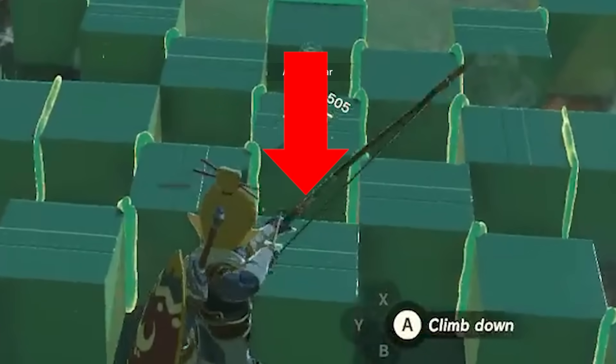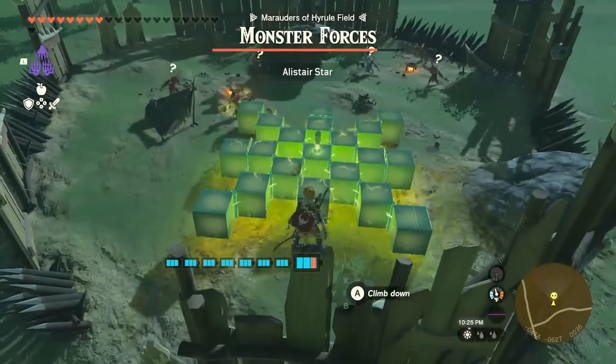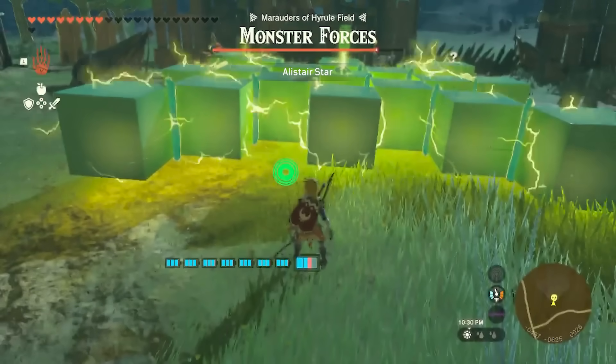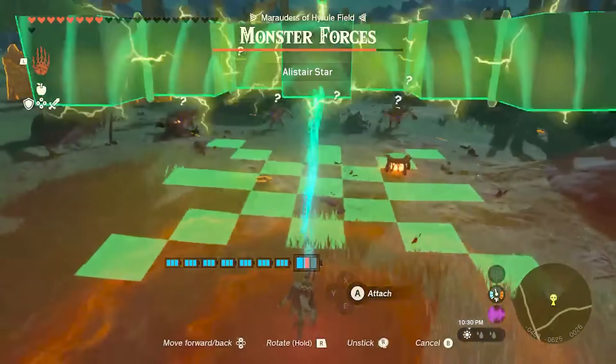These holes are conveniently large enough to fit a bokoblin inside. This thing only uses one Zonai part — a shock emitter — and look how much damage it can inflict.